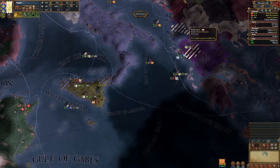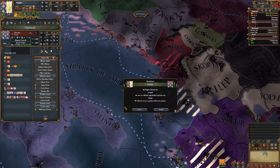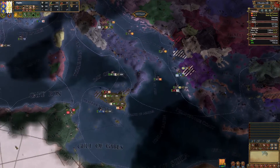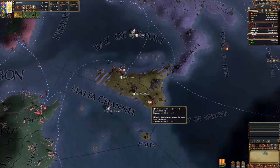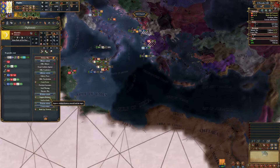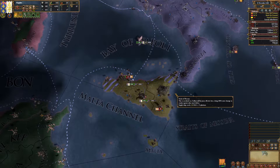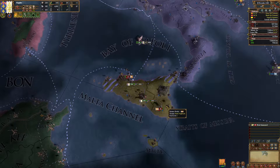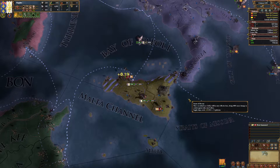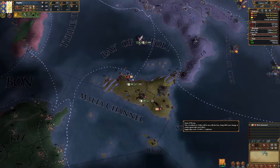Ragusa's relations improved and now we want to make them our vassal. We also want to improve relations with the Mamluks to make sure they don't rival us — if they rival us it's basically a trade blockade and we can't buy goods from them. The Mamluks produce cheap food and also import exotics from Arabia, which we want access to in order to either trade it in Europe or buy it for our population.